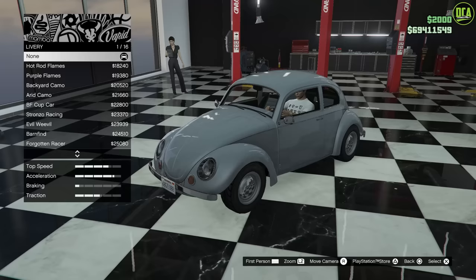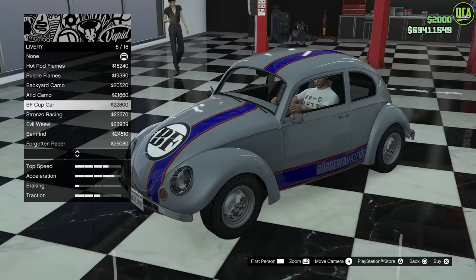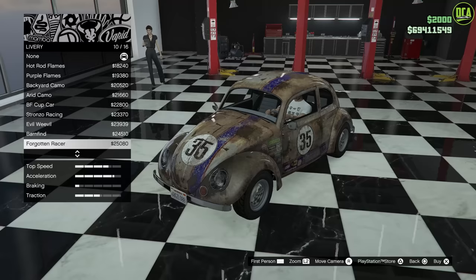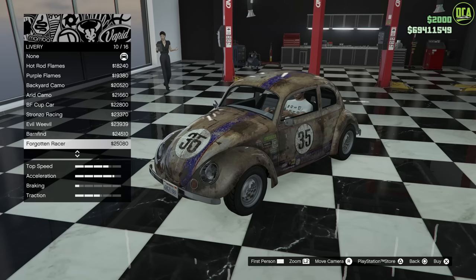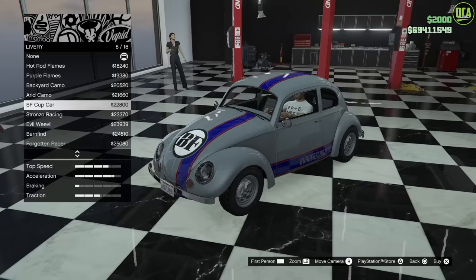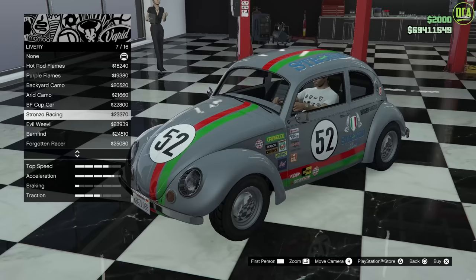For liveries, we do have two different ones you can choose from. The first one is the BF Cup car — pretty similar, especially if you have a crew emblem you can slap on the door that says 53, that would be really cool. The second one is the Forgotten Race car, which is probably the most similar; however, it does have all the sponsorship stuff on it and the rusty livery is forced with it. So you're either stuck with rusty Herbie or clean Herbie without the sponsorship. I'm going to go with the BF Cup car for this one.